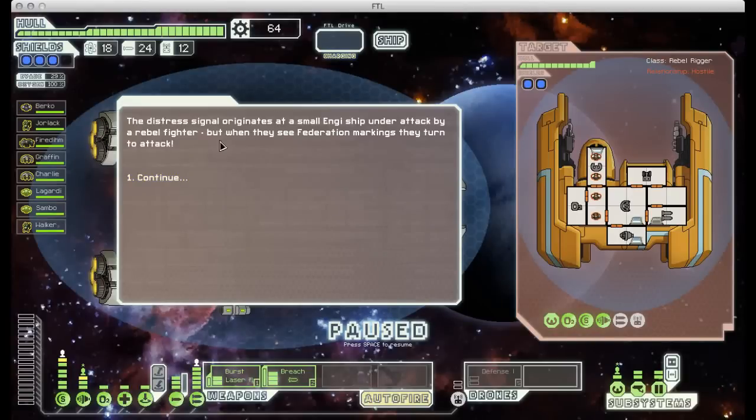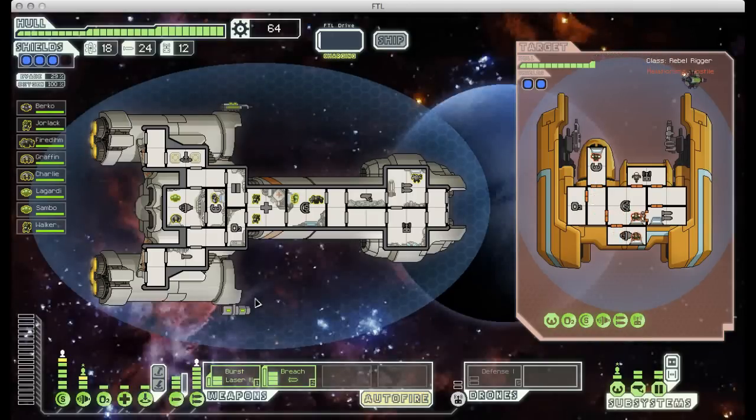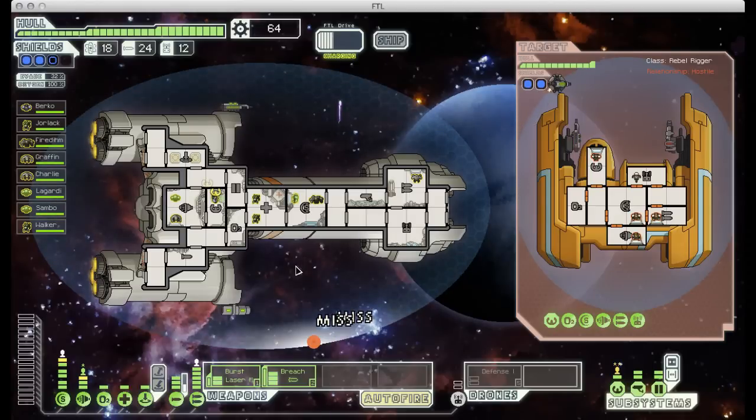This one seemed like a trap, but it wasn't — it was a small Engi ship under attack by a rebel fighter. Now this is actually going to be a tricky fight, because they have a defense drone Mark II, which means it'll be able to shoot down both my missiles and my lasers. With two levels of shielding, I can't count on my burst laser to cut through. I'm going to have to sit back and wait for my artillery beam to do the work, which is going to be pretty boring. If you want to go get a cup of coffee, this is a good fight to do so during.